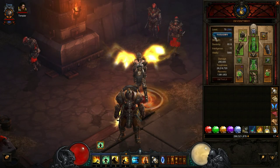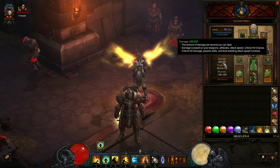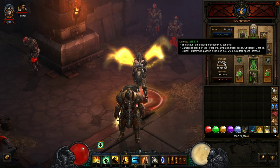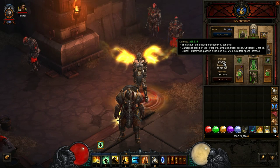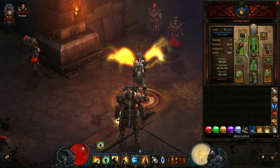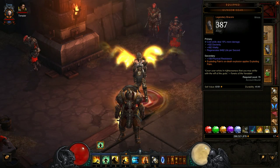Another key item is this new belt added in patch 2.3 for monks, which causes Seven-Sided Strike to grant up to 3.5% damage reduction for seven seconds. This is really good, and you'll see why it's great for greater rifts. This build basically has no damage — I have 295 thousand damage total — but you would be completely wrong to think it can't do any content.